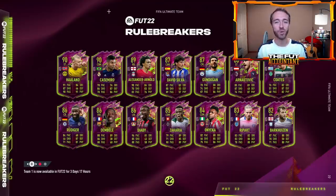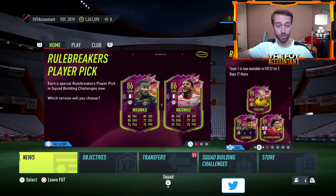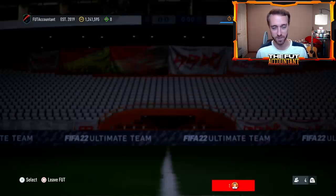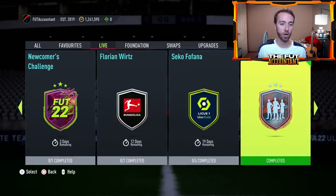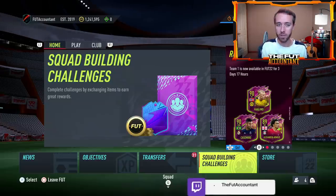Hey guys, it's Nate aka the Foot Accountant, welcome back to the channel. In yesterday's video we talked about the market getting crazy this week, and crazy is exactly what we started off with - a huge market crash and rebound from the first ever inaugural Foot Heroes upgrade SBC. We wondered if a Foot Heroes SBC or an icon upgrade SBC was going to come, and yesterday they dropped the Foot Heroes SBC, causing a lot of panic selling. There were characteristics about this SBC that caused the same market crash but also caused a rebound, and I want to talk about how this crazy Foot Hero upgrade impacted the market and what you can expect to see today as an aftershock.